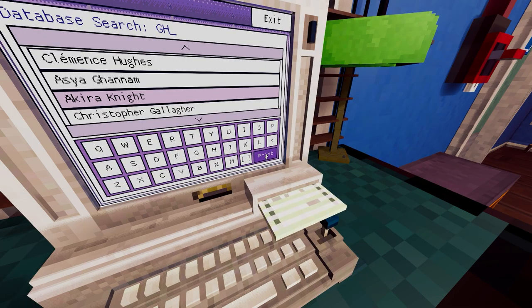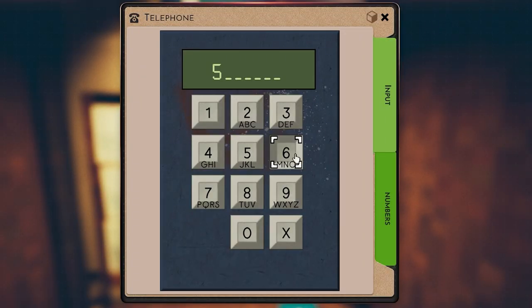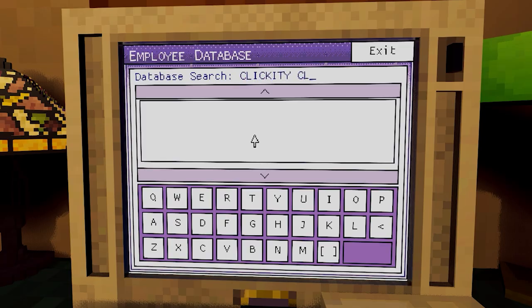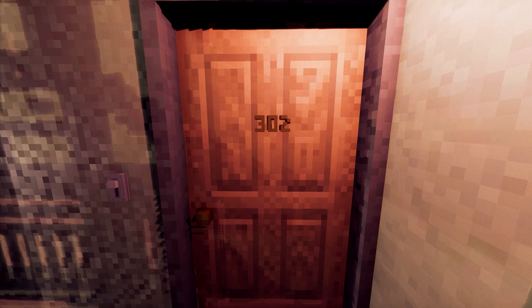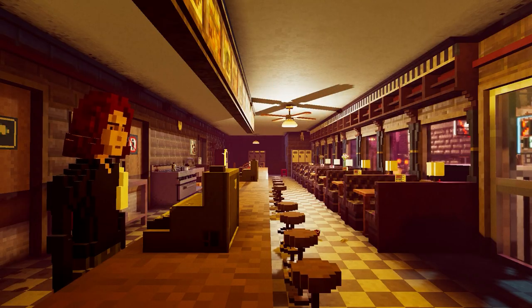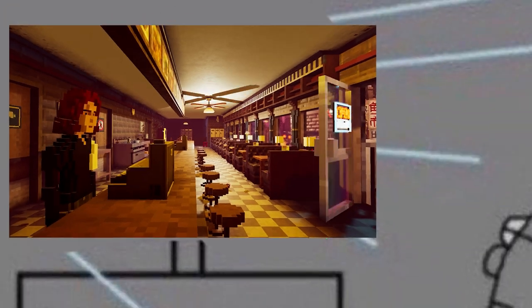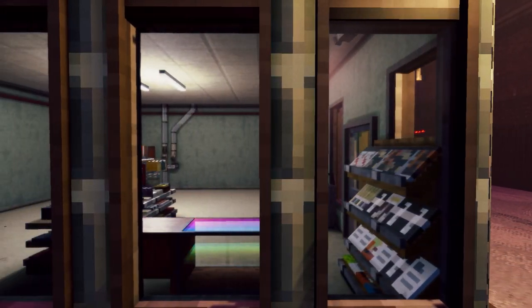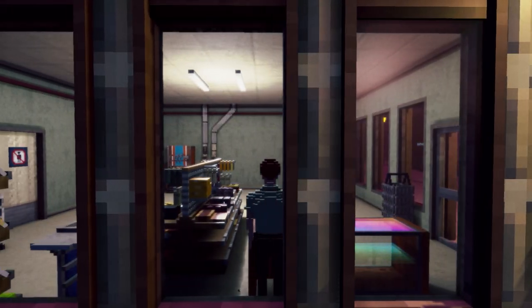Shadows of Doubt still provides much in the way of diegesis. Employee records appear on printed paper; telephones have buttony number pads and make the expected anxiety-inducing dial tones. It feels great to flick between light switches, tap away at keyboards, and knock on doors. If you like looking at cool technical things in games and going 'woah, how have they done that?' — this is the perfect game for you. The novelty hasn't worn off for me over a dozen hours in.